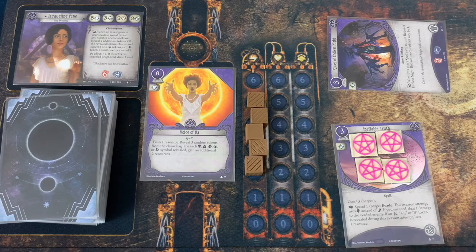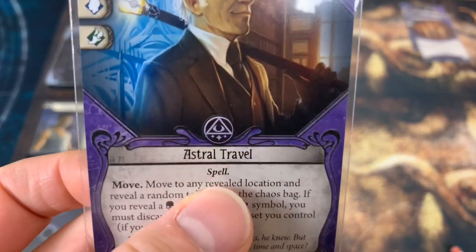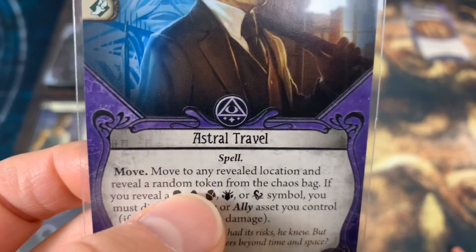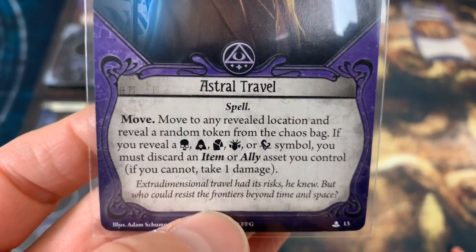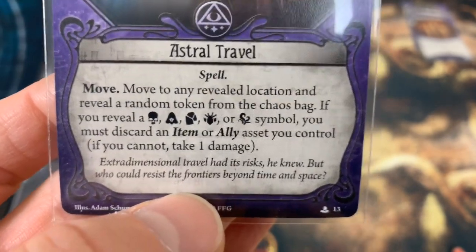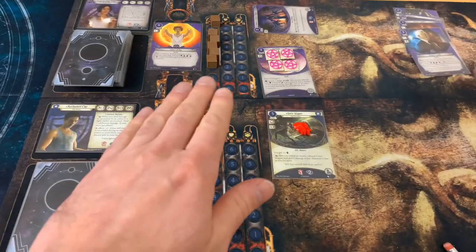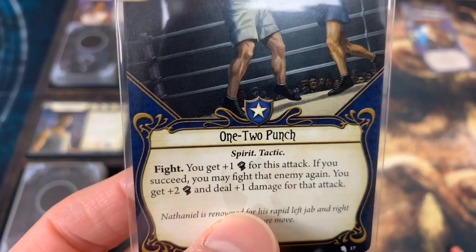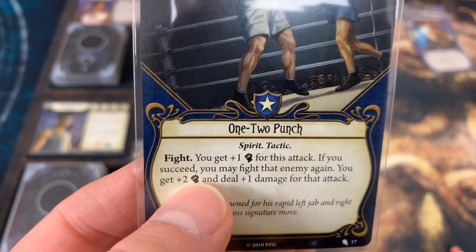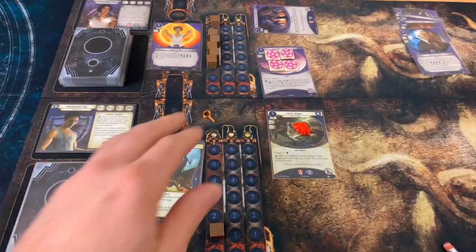Since there are no enemies to activate, we go right back into our upkeep phase. Both characters gain one resource — Jacqueline is up to six, Nathaniel has one — and each draws a card. Jacqueline draws Astral Travel — Spell, move to any revealed location and reveal a random chaos token; if you reveal certain symbols, discard an item or ally asset you control, or take one damage if you cannot. Cho draws 1-2 Punch — Spirit Tactics, Fight: you gain plus one for this attack; if you succeed, you may fight that enemy again getting plus two and dealing one damage for that attack.